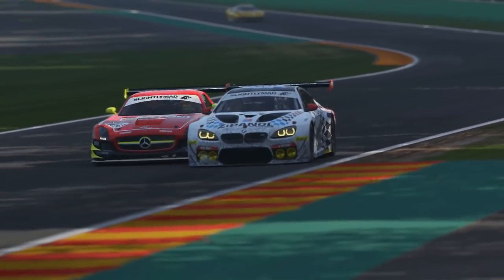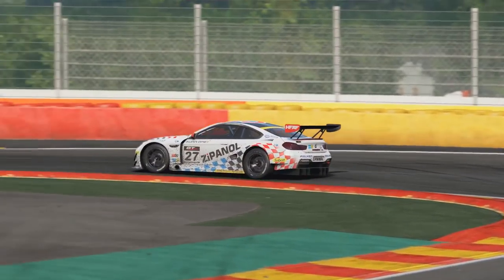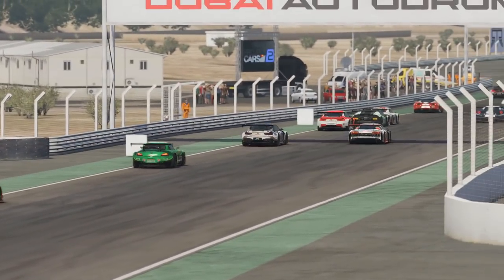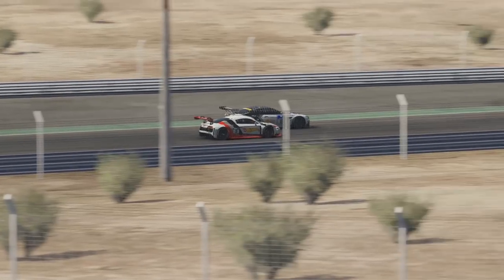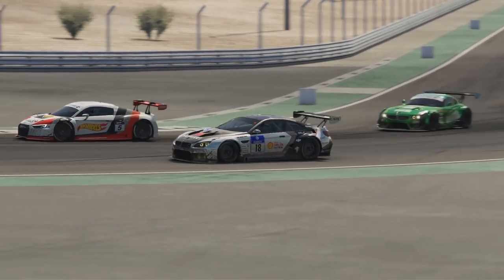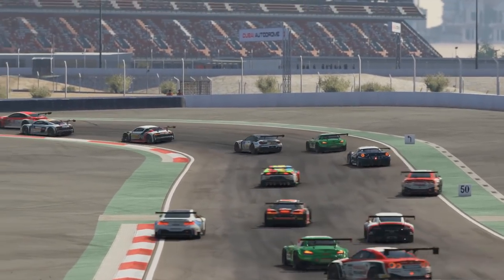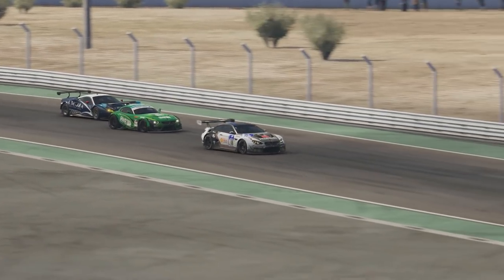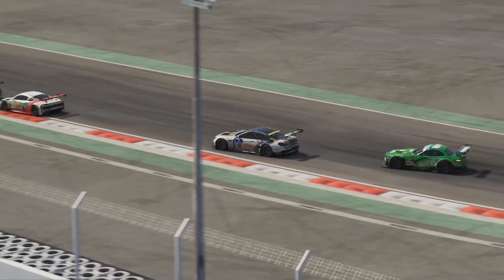When it comes to the whole risk versus reward thing, basically what you want to be asking yourself is: is this overtaking opportunity actually worth taking, or would it be better to sit behind that person through the corner and wait for another opportunity later in the race? In shorter sprint races you'll have a lot less time to perform overtaking maneuvers, so if you're starting further down the field you need to be snappier with those decisions. In a longer endurance race you can afford to be patient, sit behind the person, follow them, gauge their strengths and weaknesses, and pick out an overtaking opportunity from that.